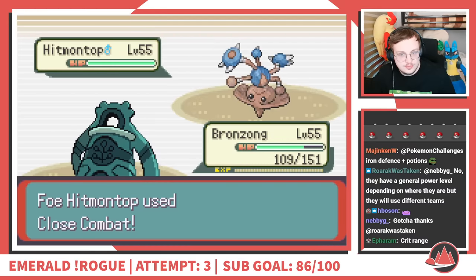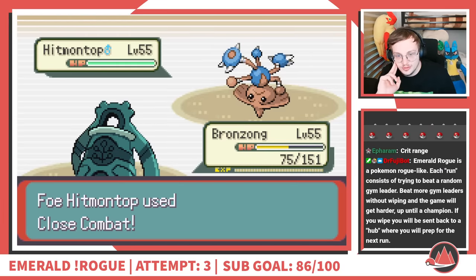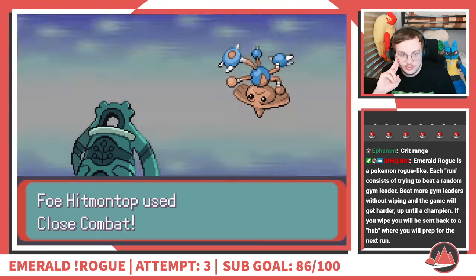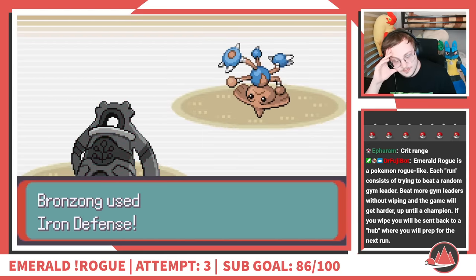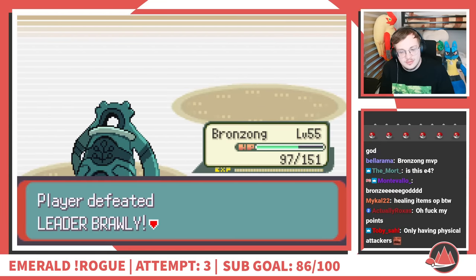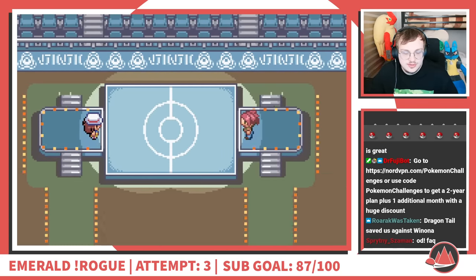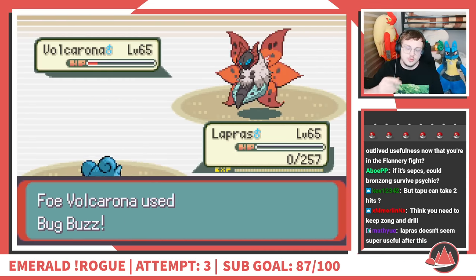I had Bronzong in the lead to keep our anti-weather strategy, but it turns out it's the perfect choice for Brawley as well. I feel a lot more comfortable using strategies that lose to crits like stacking Iron Defense in Emerald Rogue than I do in a Nuzlocke, because here there is no box and I can only hold six Pokemon at a time — Pokemon are more expendable. I realize my win condition against Brawley is him not having any special attackers, start setting up Bronzong, and avoid the few crits that could have ended my run.